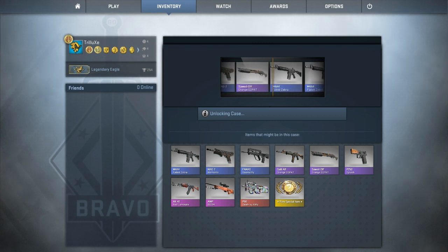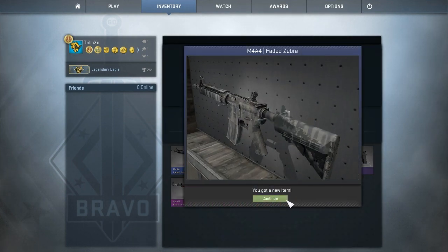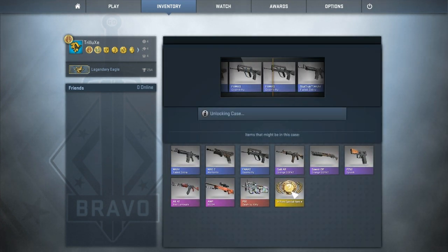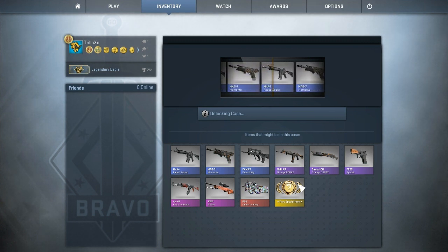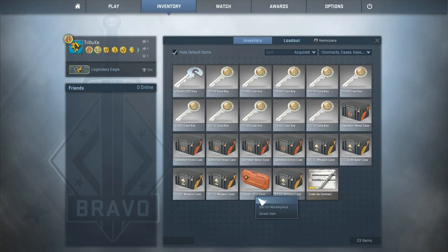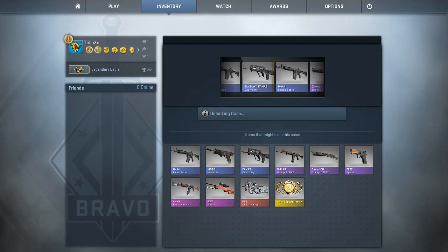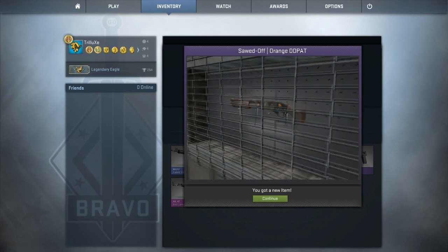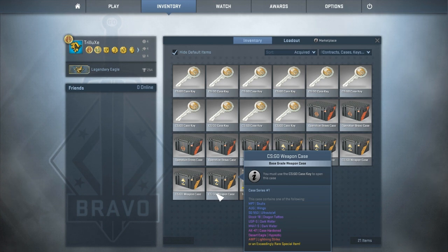Third case and I will get a M4A4 Faded Zebra. Nothing good so far. Fourth case and it's another Faded Zebra - nothing special anymore, I think everyone has a Faded Zebra already. The last eSports case and I get a sort of DD pad at least. Still a very common skin, but that's still okay.